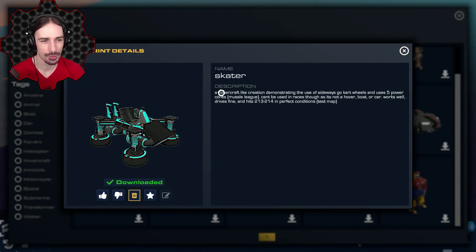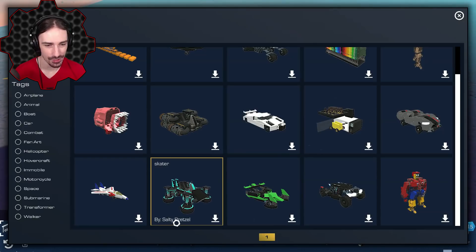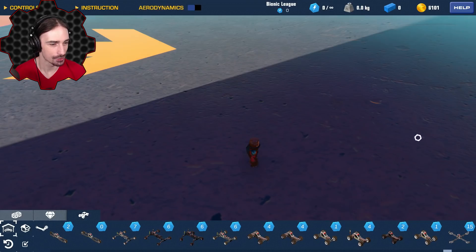Up next we've got the Skater — a hovercraft-like creation demonstrating the use of sideways go-kart wheels. It uses five power cores. This is by Salty Pretzel. Let's see what this thing's all about.